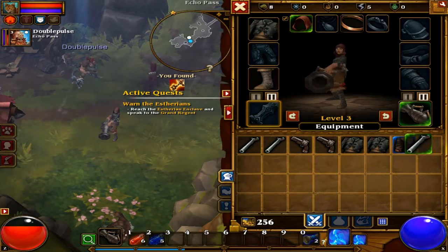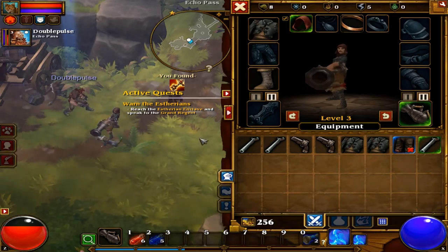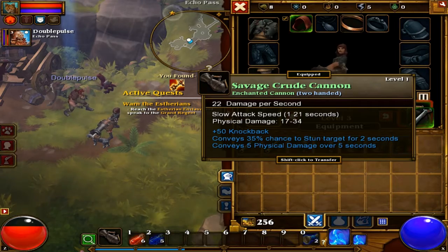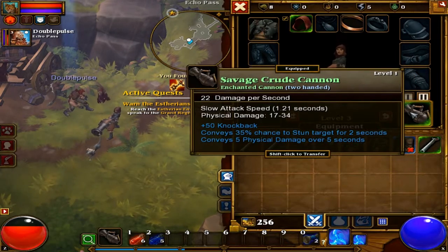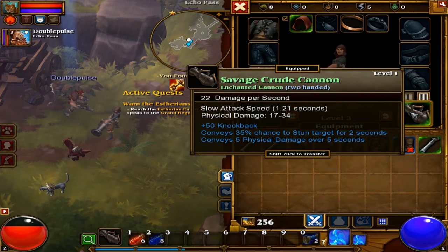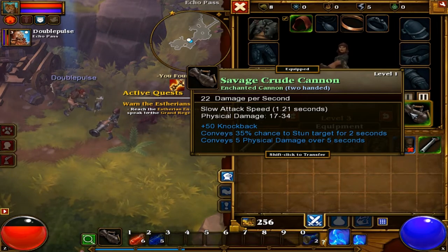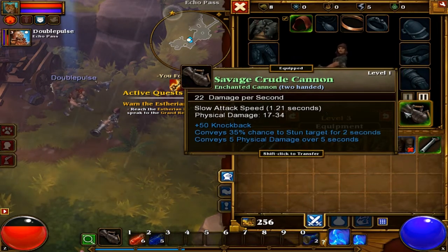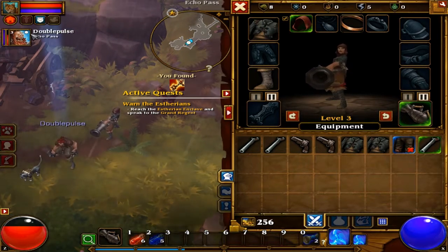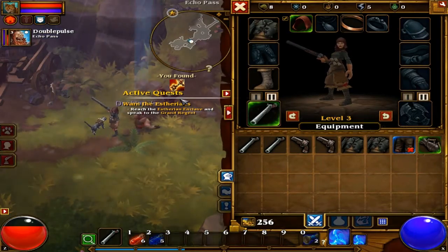You summon a wolf shade, so it's like you guys - holy shit, what is that? Look at this cannon I have in my hands. You want that? It has plus 50 knockback, 35% chance to stun target for two seconds. I kind of have physical damage over five seconds - I just put a skill on there. Let's go!